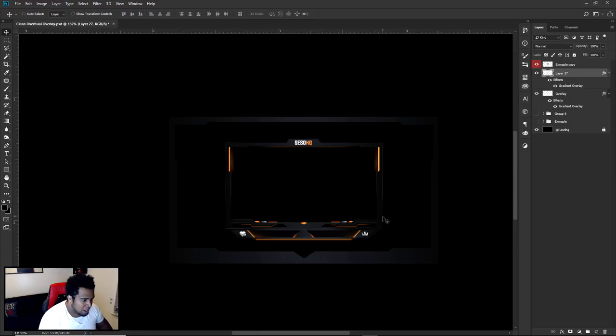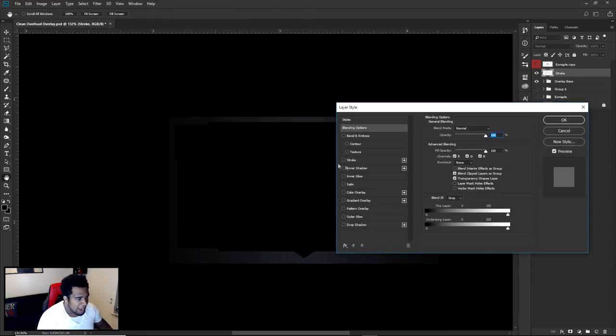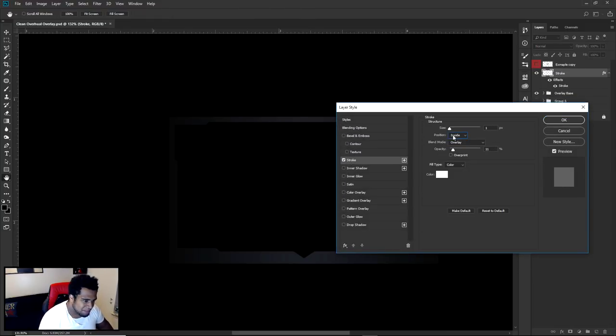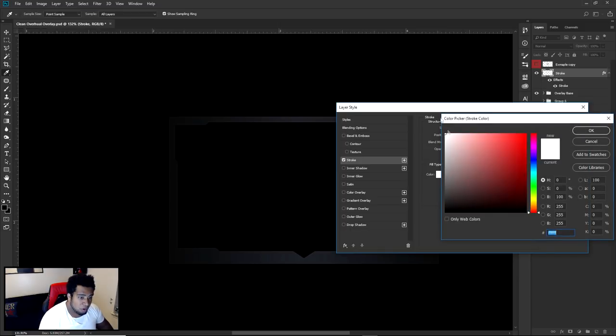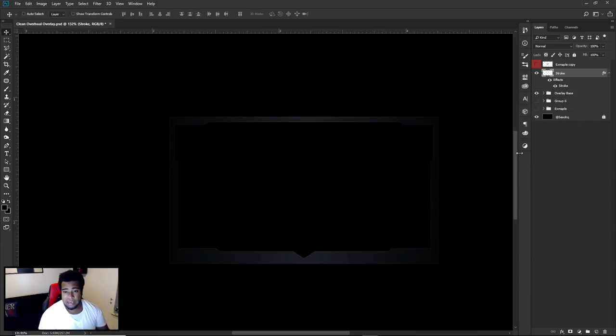Now I'm going to take these two layers, Ctrl+click to select both, press Ctrl+G, then Ctrl+J, then Ctrl+E. Ctrl+J is duplication, Ctrl+E merges it all together — so you're going to have two layers of the same thing. I'm going to call this 'overlay base.' Double click on the copy — we're going to call this our 'stroke.' We're adding a stroke: put position on inside, size at 1, blend mode to overlay, color white, opacity at about 50. Press Enter.